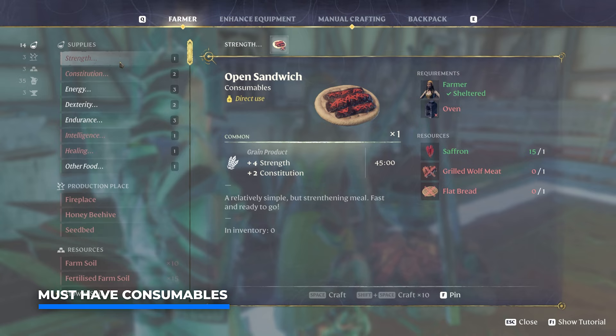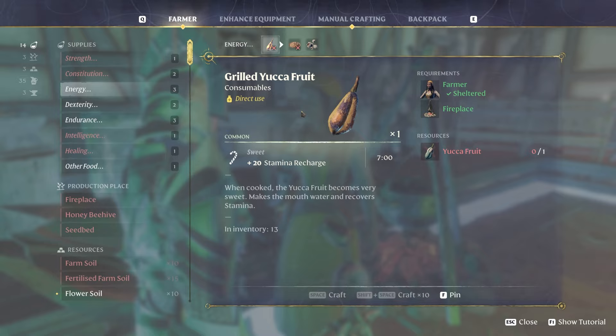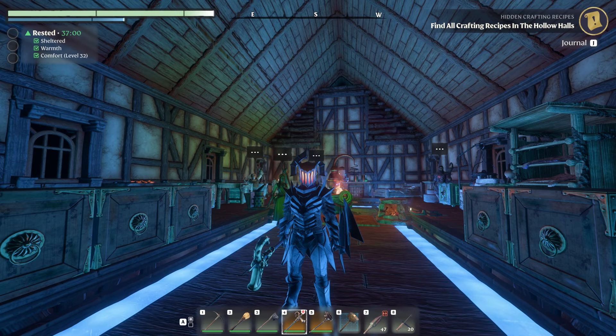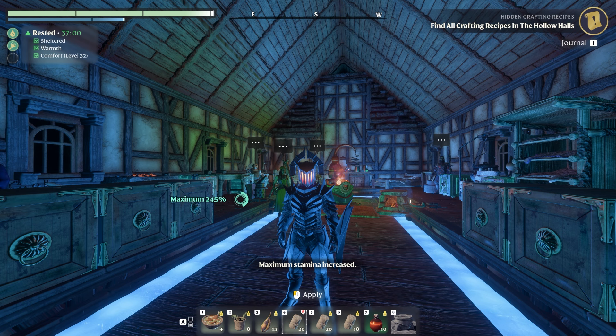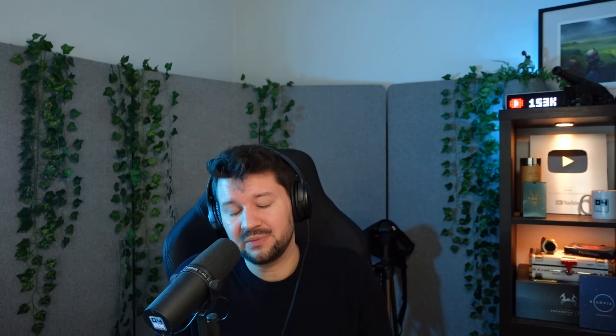If we talk with the farmer, you can find all sorts of dishes like strength dishes that increase your strength and constitution, and energy with a grilled yucca fruit for plus 20 stamina recharge. I have three equipped: chicken soup, rooibos tea, and grilled yucca fruit. You also want a decent amount of bandages to patch up damage taken in combat, and if necessary, bring some health potions.